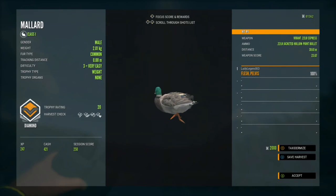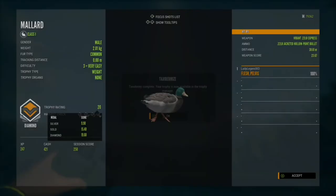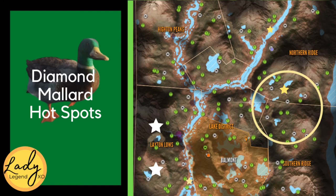Here we have a Diamond Mallard — he is going to score 20 for trophy rating, weighs 2.01 kg, and we got him from just 39.01 meters. Here is a map of my favorite spots to hunt for Diamond Mallards. My favorite two spots are the two lakes in the bottom left-hand corner; the lake off of Ranaki Outpost is my absolute favorite, and that's where we just shot that mallard last night. The lakes circled on the right-hand side can also be very good, and I have often found Diamond Mallards there.